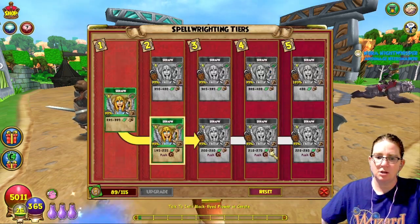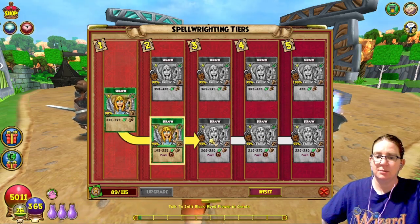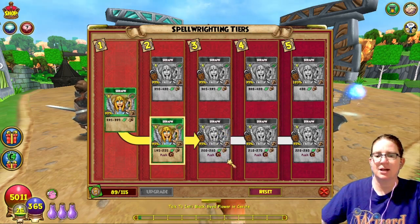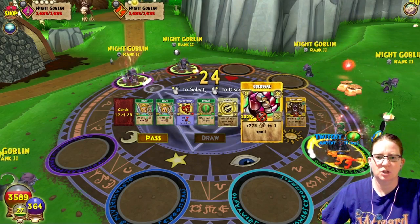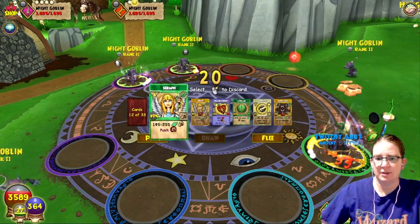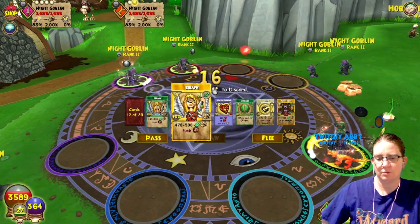To get it to tier 3, you're gonna need 115 spellments. We're almost there. The damage is gonna bump up to 200 to 260 and then push that over time again. Seraph can of course be upgraded using the Sun Enchant spells — her highest is Colossal — so adding 275 to that makes it 470 to 530 for 4 pips. That's pretty sweet.